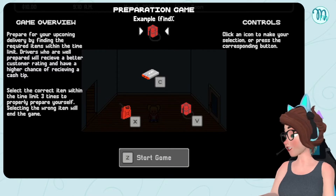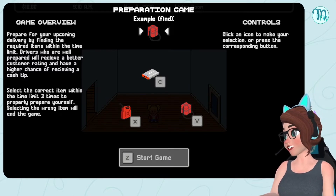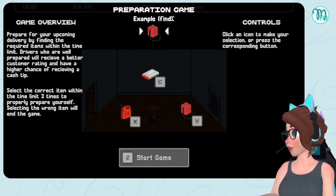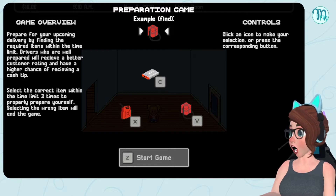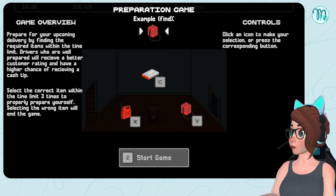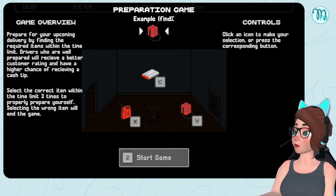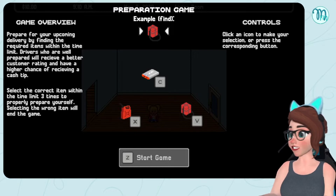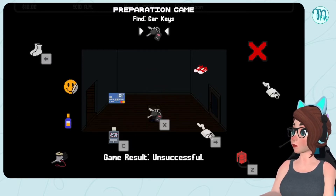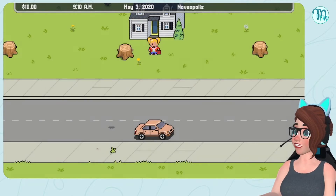Prepare for your upcoming delivery by finding the required items within the time limit. Drivers who are well prepared receive a better customer rating and a higher chance of receiving a cash tip. Select the correct item within the time limit three times to properly prepare yourself — selecting the wrong item will end the game. So we hit V to find the item. Oh, I see! That's easy enough.